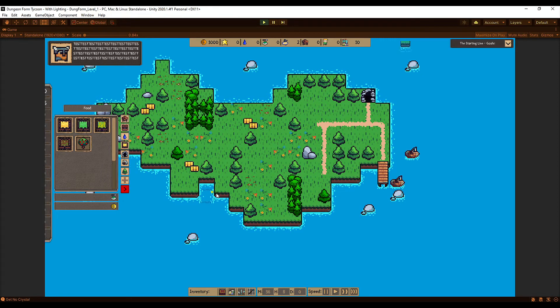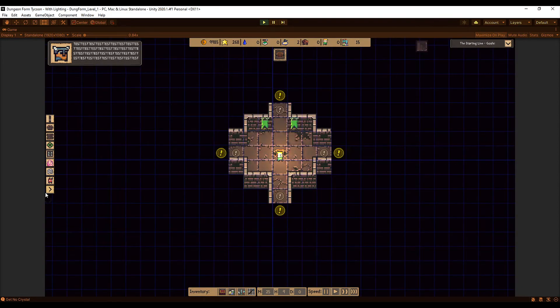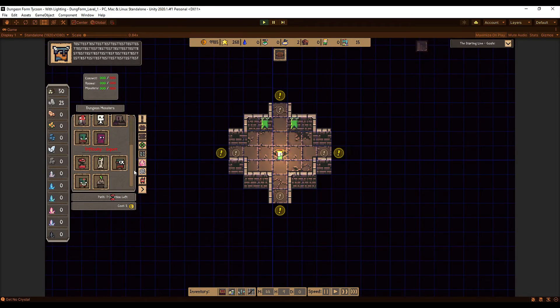The monsters menu has been rearranged by difficulty. Going into the dungeon editor's monster section, you can now see monsters categorized as novice, advanced, and expert difficulty — easy ones through to the really difficult monsters that deal the most damage and are hardest to avoid. This makes it easier to design your dungeon's difficulty and choose monsters with appropriate health values.